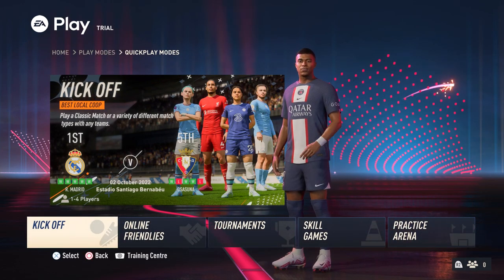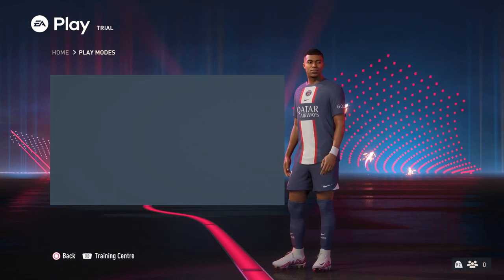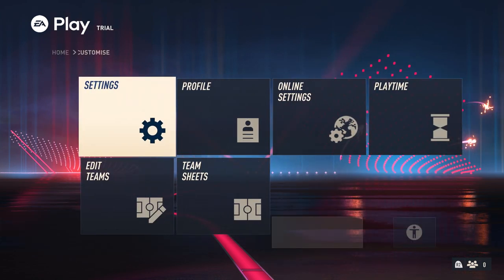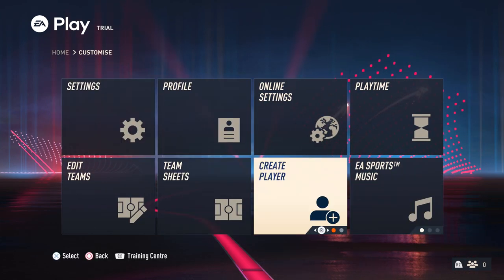To do it, go into the main menu of FIFA 23 and go under Customize. Once you are under Customize, go to the Create Player option, hover over it, move it to the right, and then click Edit Real Players.